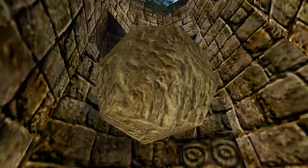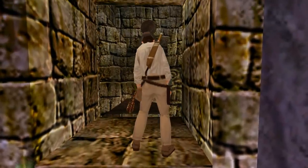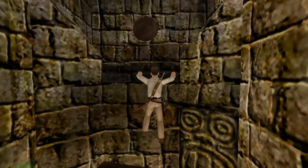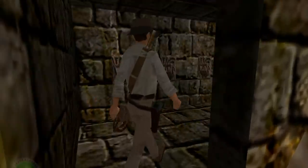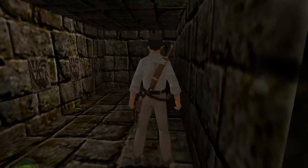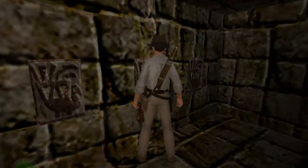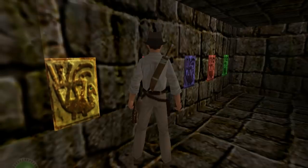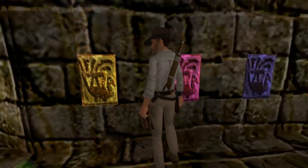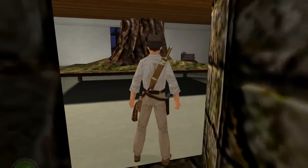Normally you would jump down, dislodge the boulder, then continue with the mission. But if you return to the top where you first saw the boulder, you'll be able to jump across the gap and enter a secret hallway sporting five mysterious panels. If pressed in the correct order, you'll hear the famous tune from Steven Spielberg's Close Encounters of the Third Kind, and you'll also unlock a secret room featuring a model of Devil's Tower and a UFO flying around just outside the window.